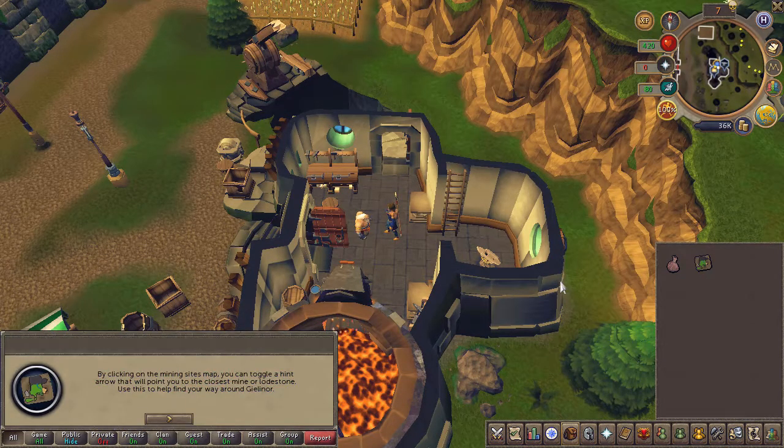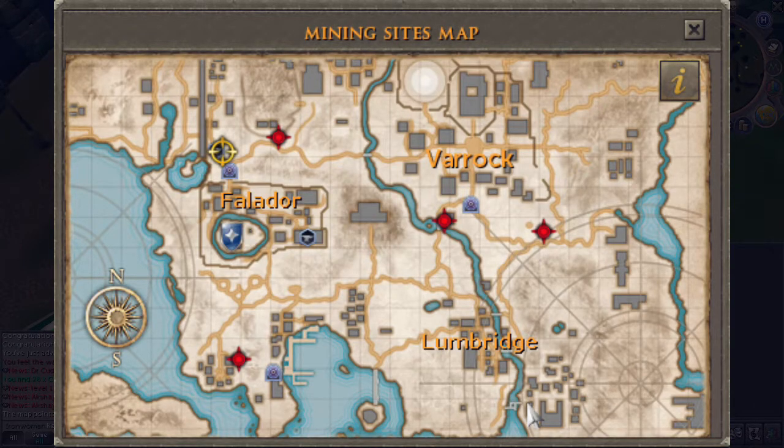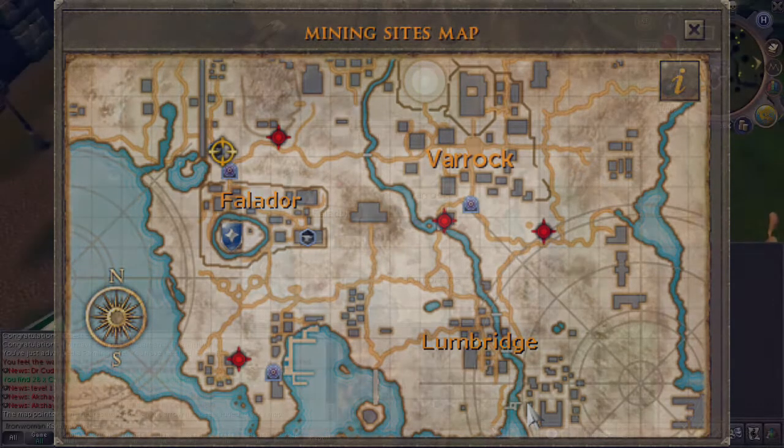After the conversation, click on your map to view your mining areas. You now have to mine some special ore in all these four areas. You can do this in any order you'd wish, or just follow along with what I do.